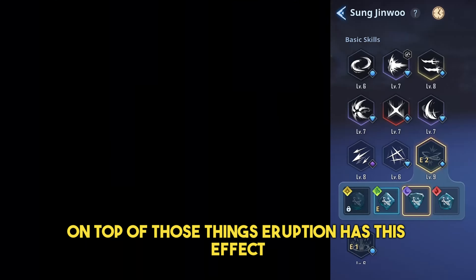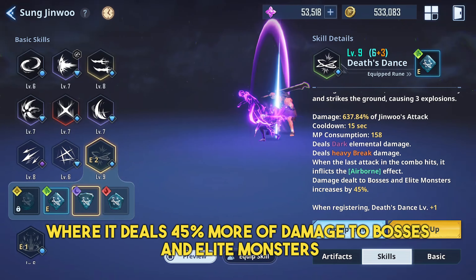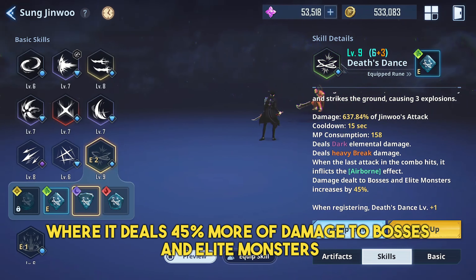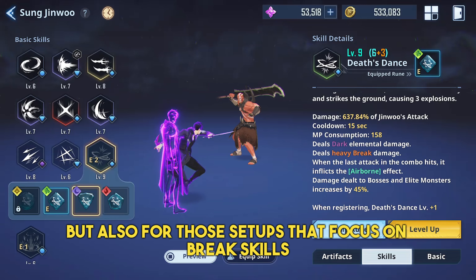On top of those things, Eruption has an effect where it deals 45% more damage to bosses and elite monsters. So this skill is really a must-have and can be used not only in this full dark build, but also for setups that focus on break skills.